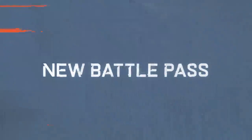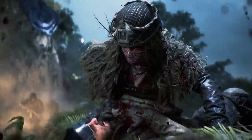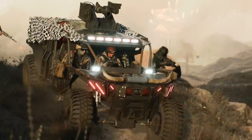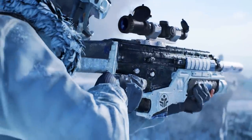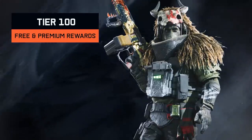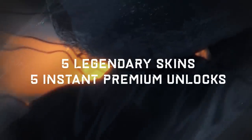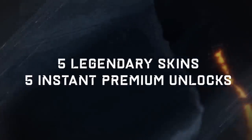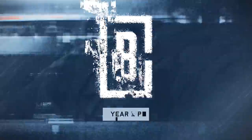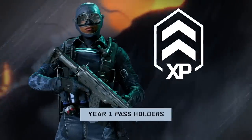Season 5 brings with it two factions — one that's cutting edge, calculating and professional, versus a more survivalist group who are savage, independent and ruthless. You'll see this in the cosmetics available as you play through the battle pass, some of the best we feel we've ever brought to Battlefield. From Falk's Regenerator skin at Tier 0 to Dozer's Overthrower skin at Tier 100, there's a whole load of items to unlock across 100 tiers of the free and premium battle pass, including cosmetics, XP boosters and the new premium seasonal booster. Plus, Year 1 pass holders will also receive an epic skin and XP booster during the first two weeks of Season 5 as a thanks for continuing to play.